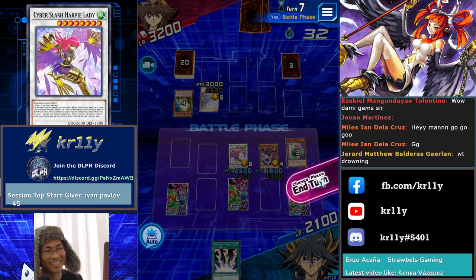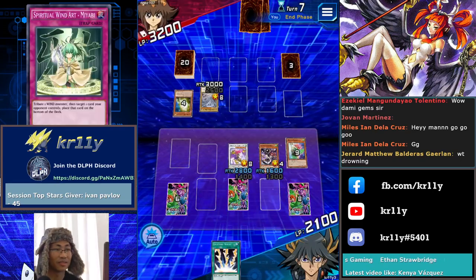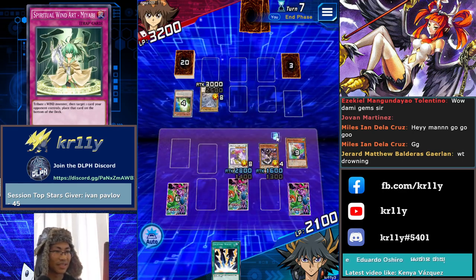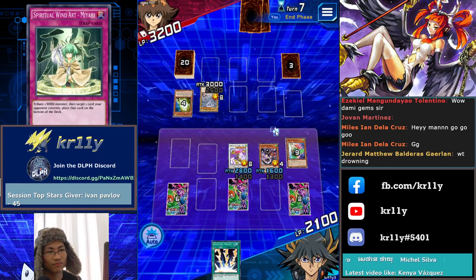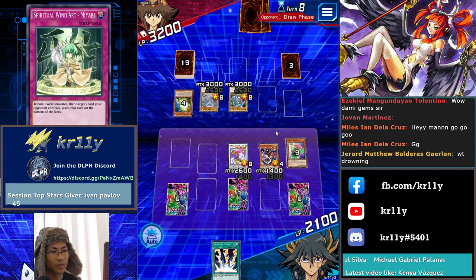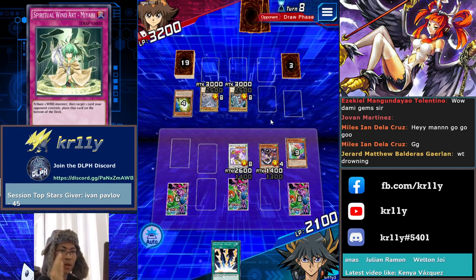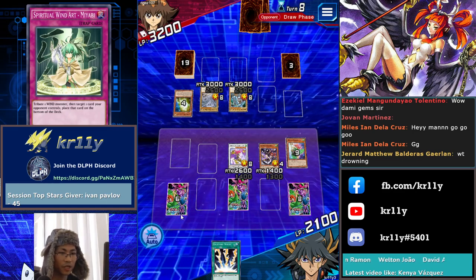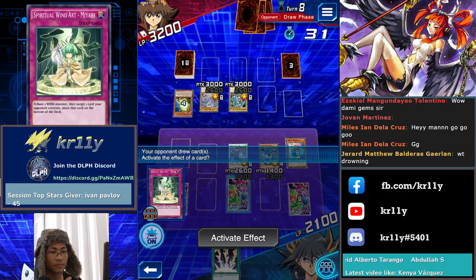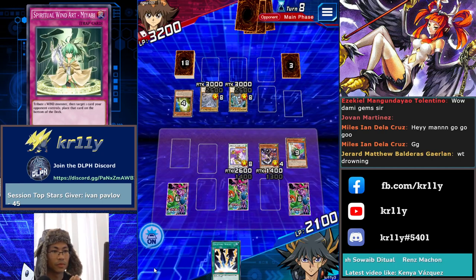Come on, man — anime. Oh my god. He's going to get a free Dragon Spirit of White and banish the Miyabi. Freaking mad lad. Oh — he's not going for the Spirit of White. Okay, just activate one spell, you mad lad. Just activate one spell and I can return your card back to the hand. Oh actually I can do it myself — I can tribute. He's going to get his new space. So I can tribute the Channeler and then Miyabi will shuffle the Blue-Eyes back to the deck.